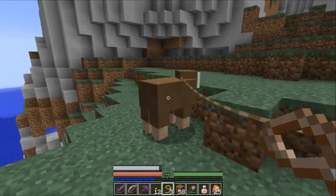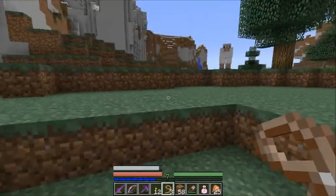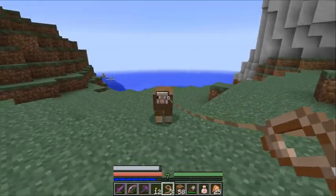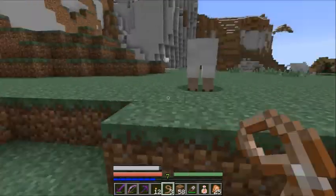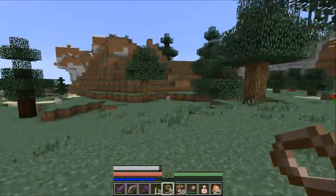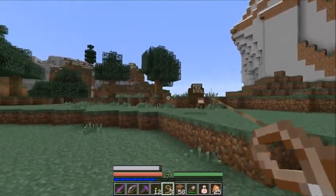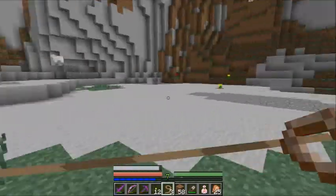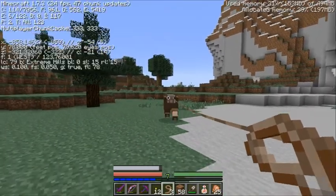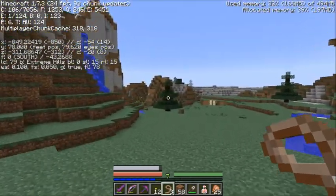Hey guys, it's VoidConcept here, and I have captured the rare brown sheep. Brown is the only color that I don't have in my shop right now, and it has a lot of catching up to do. I've got over 9 stacks of every other type of wool, and I am quite a bit away from spawn.